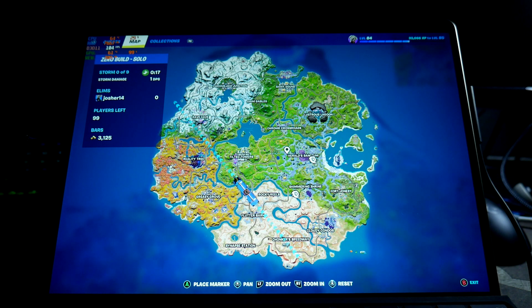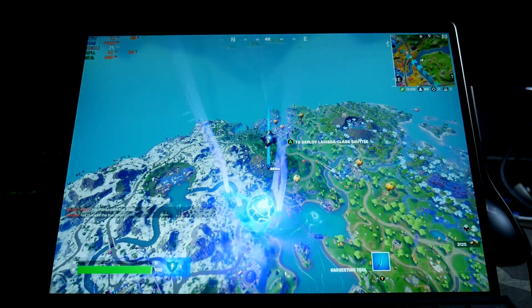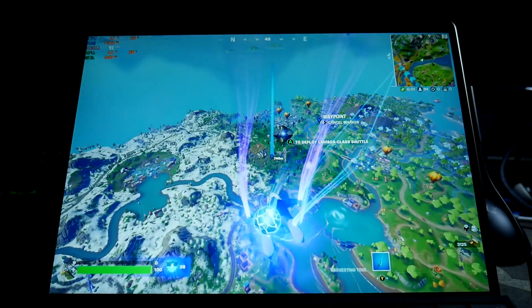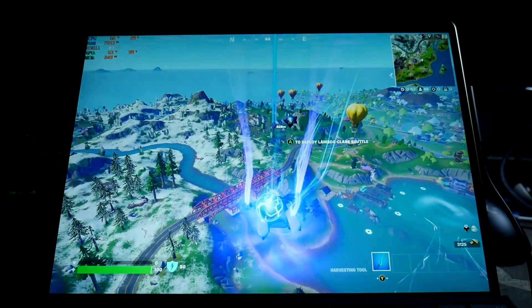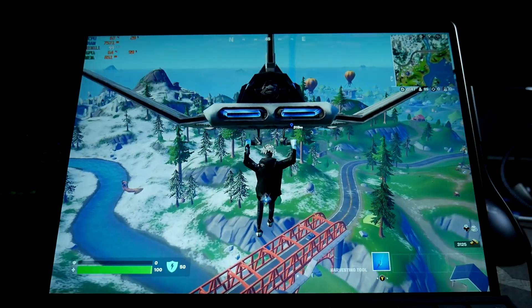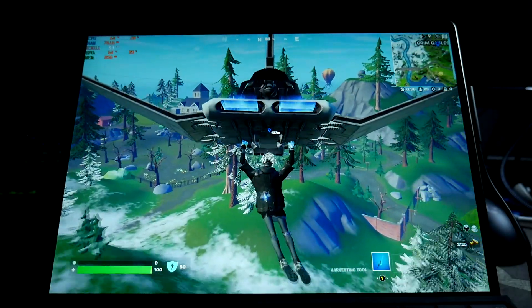Alright folks, Joshua14 back with another gaming on the Surface Pro 9 video — another eGPU test. I have the Razer Core X with a GTX 1080 inside and a Thunderbolt 3 cable running into my Surface Pro 9 i5 with 8 gigs of RAM. I didn't have any issues with the eGPU — all I did was plug it in, turn it on, install Nvidia drivers manually with no GeForce Experience, restarted, and it worked.